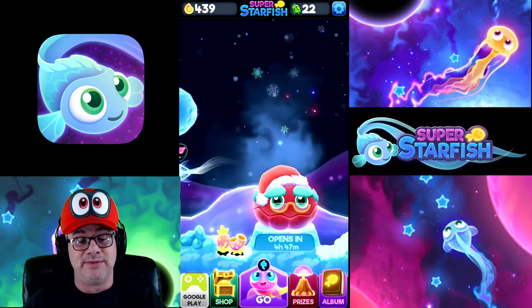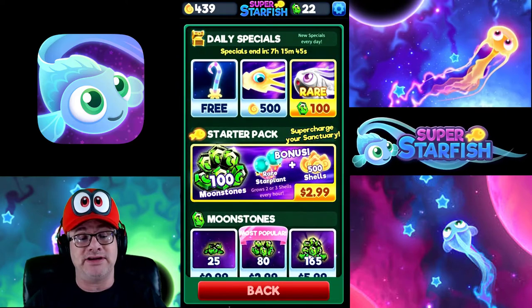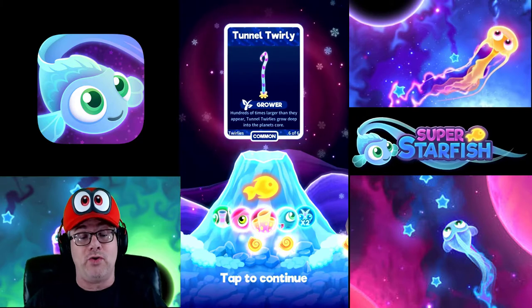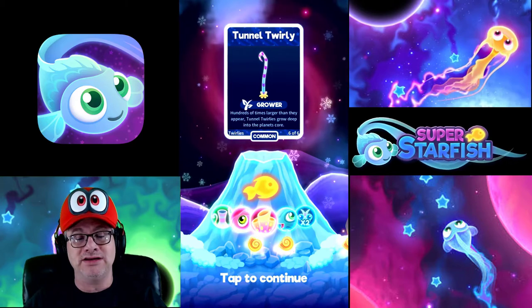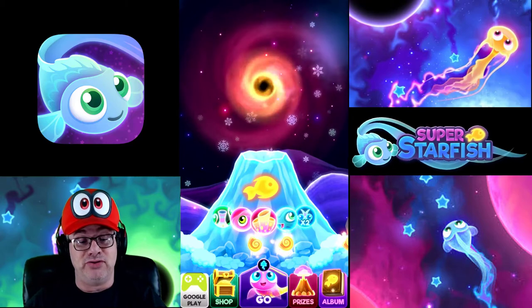So look at this. We got to go into some of the options down here. Let's go under the shop here. Under the tab here, you can actually get a purchase — we can get a free sticker. Tunnel twirl. I don't know what it does. It says hundreds of times larger than they appear — tunnel twirls go deep into the planet's core. I hope I can figure that out. That's pretty cool.